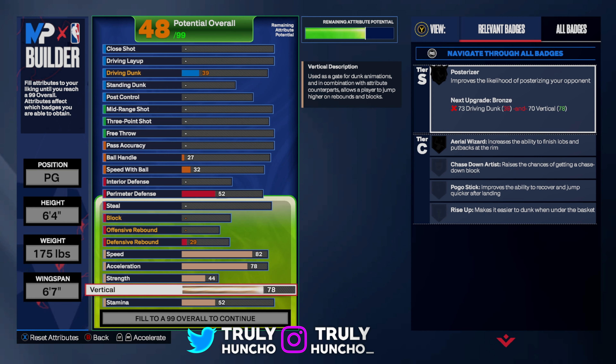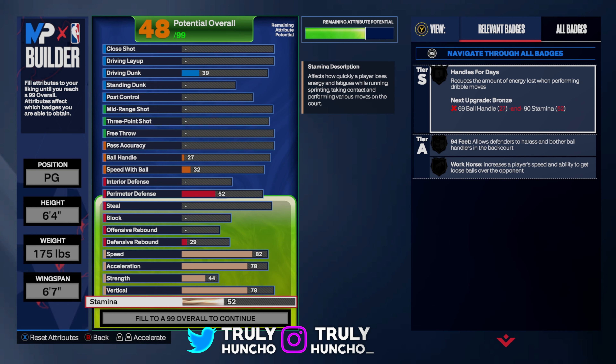That's all you need to unlock contact dunks on this build. Yes, this is a sharpshooter with contact dunks — a real catfish build. For your stamina, upgrade it to a 93. And this is it for the physicals — this is all you need.